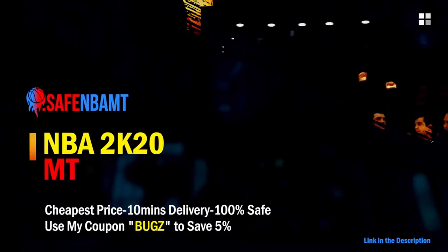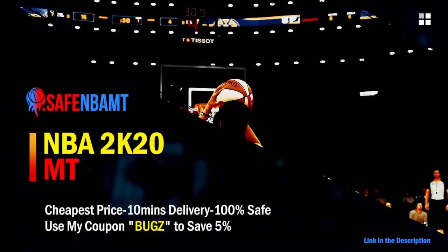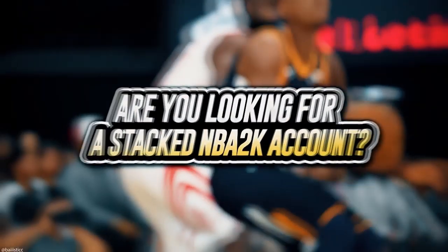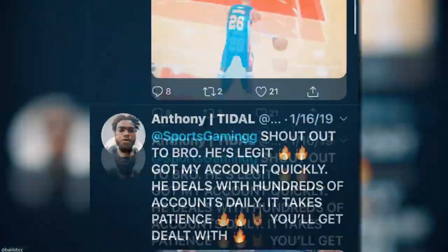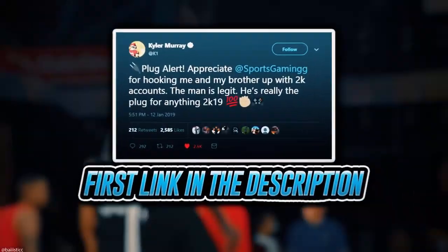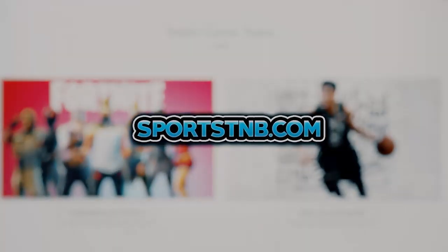What's good guys — if you want cheap, fast, and reliable NBA 2K20 MyTeam coins, head over to nbasafe.com and use code 'bugs' for five percent off at checkout. If you're looking to buy a stacked NBA 2K account with max badges and more, visit sportstmb.com — he's been in the community for years and has hundreds of reviews. Click the first link in the description to get your account today.